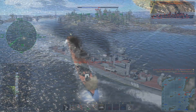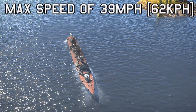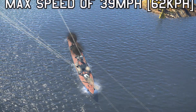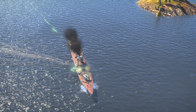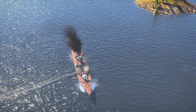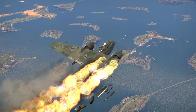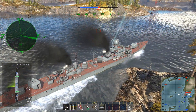Moving on to mobility, the Project 41 is capable of sailing at up to 39 miles an hour, or 62 kilometres per hour. This is in a similar ballpark to the majority of other destroyers around this BR, meaning the Project 41 will not find itself being left behind. As for steering, it doesn't feel too heavy and seems to turn as would be expected for a vessel of this size, making it quite easy to manoeuvre on most maps.